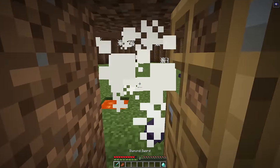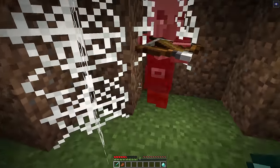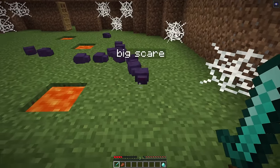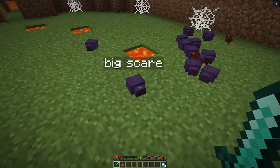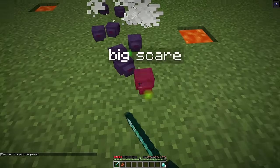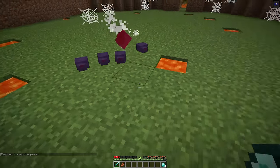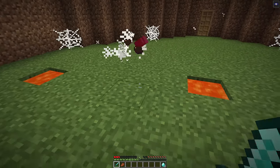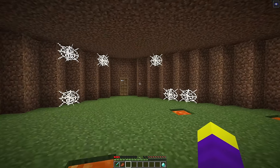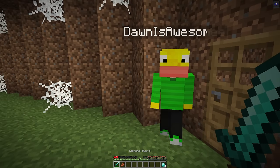The pillager is actually doing damage! The endermites are easy though and can't hit the speaker. The speaker gets down to three hearts but survives. The mobs are named 'big scare' but that doesn't make them scarier. The speaker clears the arena and calls it insane but easy overall.